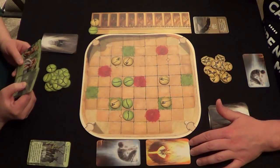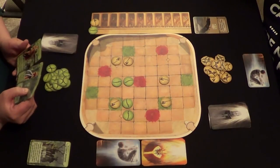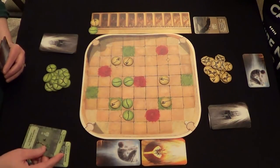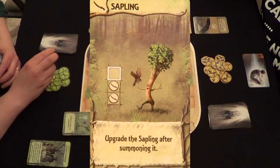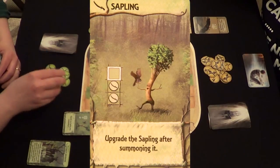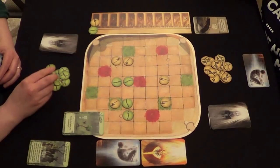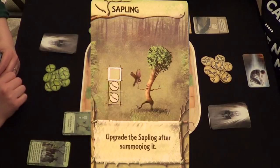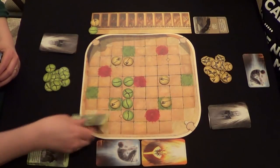Legendary ones are extremely hard to summon, and hopefully you're going to see us summon a legendary creature at some point in this game because they are awfully cool. Carmen brings out her sapling card. The sapling card says you get to instantly upgrade him, which means he becomes a heroic piece immediately — a bit more difficult to destroy. That's one action, and she has one more.